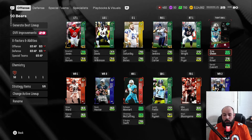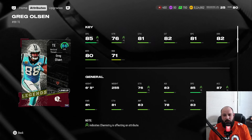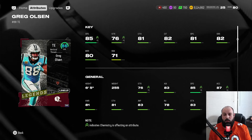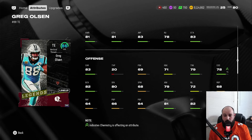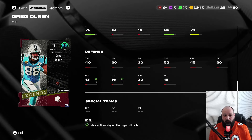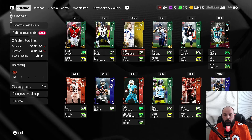The huge upgrade to the offensive side of the ball is Greg Olsen — he is the best tight end in the game right now. Once this video comes out, we'll probably get Sam LaPorta, who'll likely be the better one then. Olsen plays up to 85 speed, 81 catch, 82 catch in traffic, 81 spectacular catch, 82 short route running, 80 medium, 71 blocking, six foot five 255 pounds, 87 acceleration, 83 carrying, 78 change of direction, 74 deep running. Just a beast.